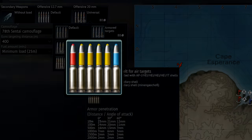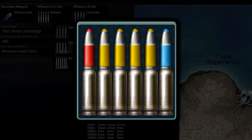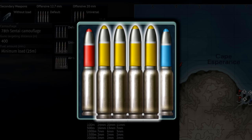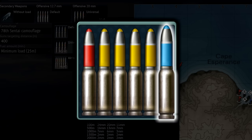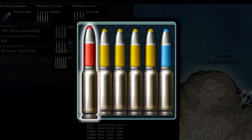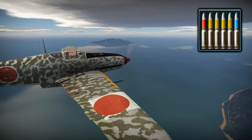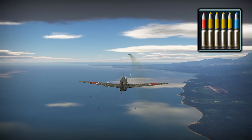The third belt is for air targets. You get a combination of four Mienengeschoss shells — the excellent German HEI shell — one incendiary tracer, and one API shell. This belt makes short work of enemy aircraft but is nigh useless against heavily armored targets.